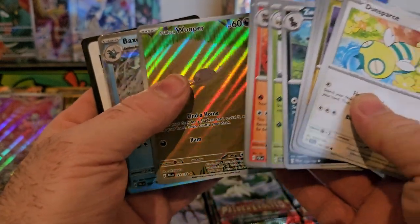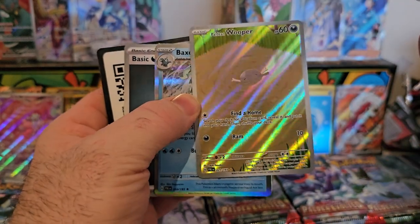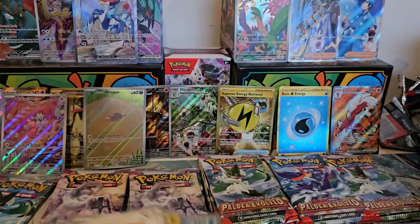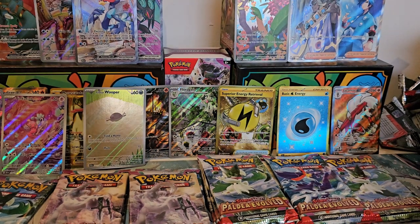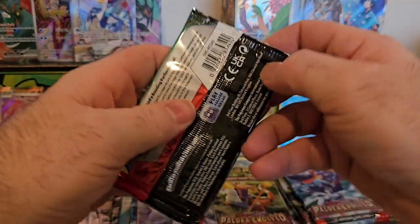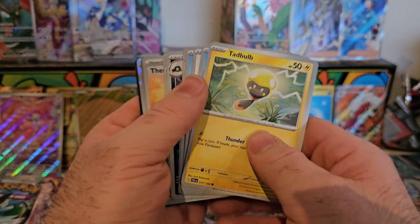And a Paldean Tauros — very nice, with him just chilling out in the mud. Look at that reflection — all the colors, it looks fantastic. I do love the actual artworks in this set — Pokémon have really stepped up the game in every aspect of the art for this set and in future sets in general. The 151 set was amazing, and the special art of Alakazam was fabulous.